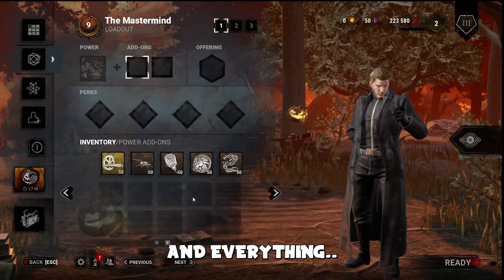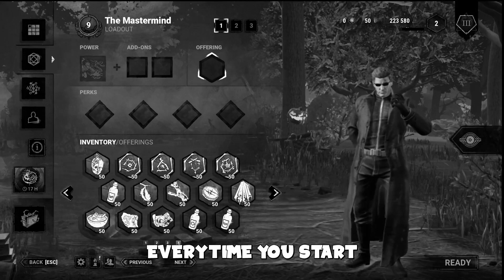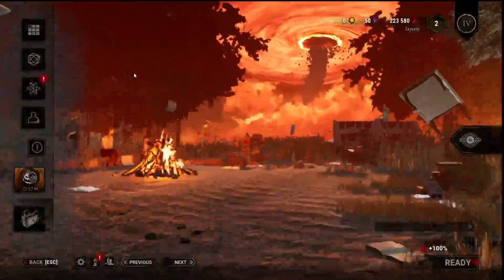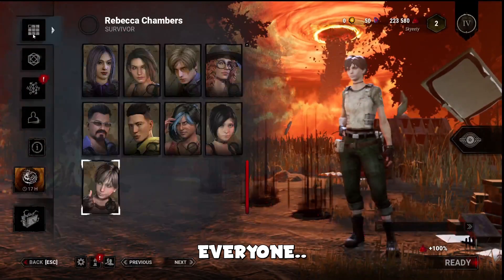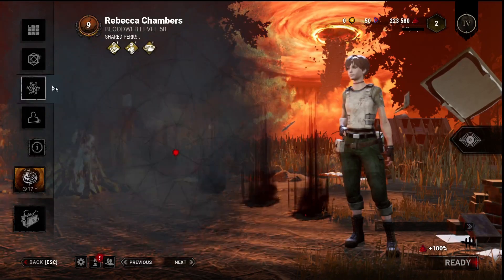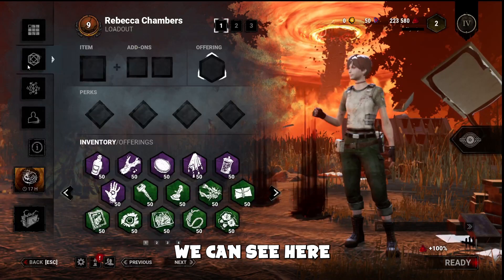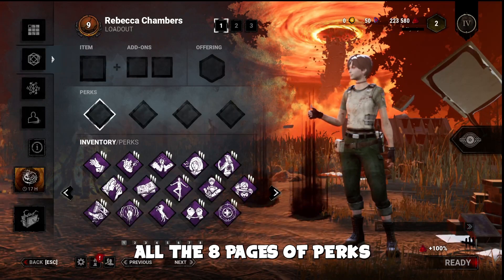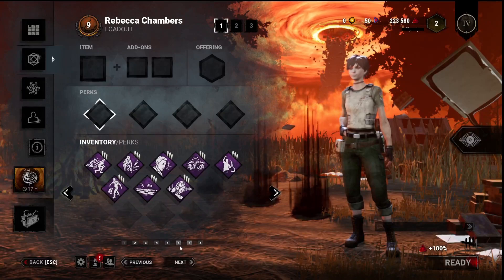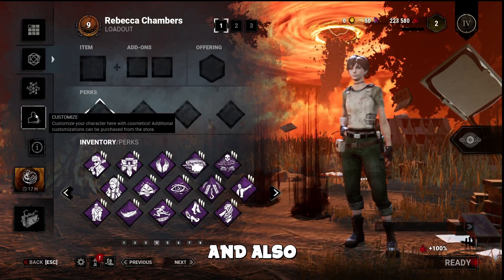Don't forget this is only temporary — you have to do it every time you start Dead by Daylight. If you go and play as Survivor, same thing: everyone is level 1. Open the Blood Web, close it and reopen it. If we go now to Loadout, we can see offerings, all eight pages of perks, items, add-ons — everything — and also the skins.